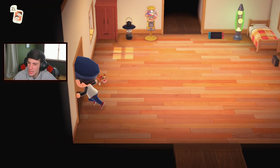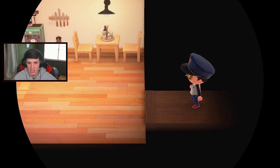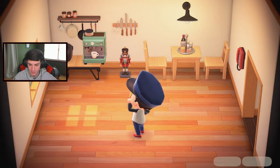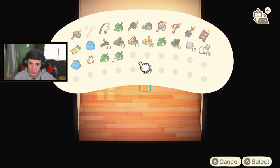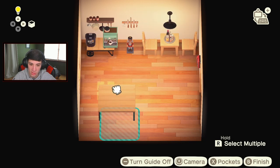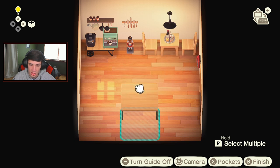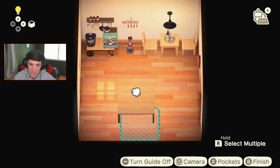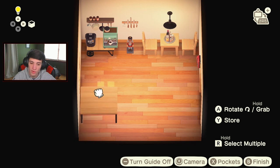I don't want to use a Nook Miles ticket because I like to save my Nook Miles, especially to buy things in the Nook Miles shop where some things cost 5,000 and we're only at 7,000. Let's hit this button and go into our house - ironwood table? Oh dude, that is honestly lovely! That's more of like an eating table.